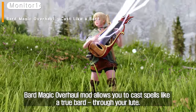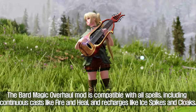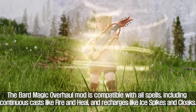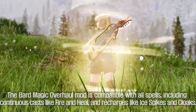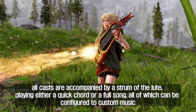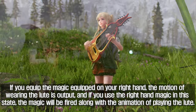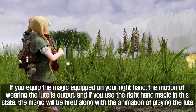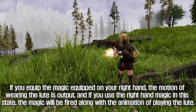Bard Magic Overhaul mod allows you to cast spells like a true bard using your lute. It is compatible with all spells, including continuous casts like fire and heal, and rechargeable spells like ice spikes and cloaks. All casts are accompanied by a strum of the lute playing either a quick chord or a full song, all of which can be configured to custom music. If you equip magic on your right hand, the motion of wearing the lute is output, and if you use right-hand magic in this state, the magic will fire along with the animation of playing the lute.